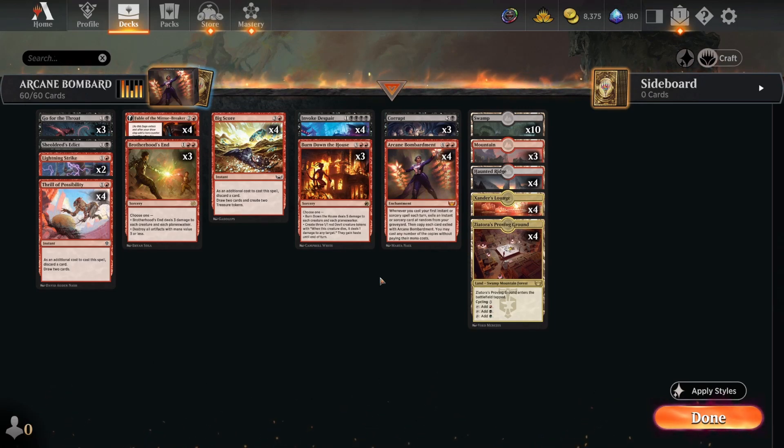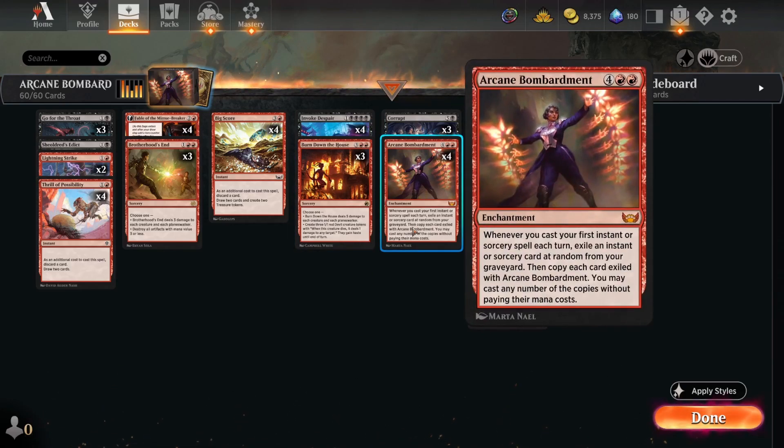Howdy folks, bombardment is back. Today we're playing, as the name suggests, Arcane Bombardment in All Will Be One Standard. The deck is built around the six-mana enchantment Arcane Bombardment. Basically, when you cast the first instant or sorcery spell each turn, you exile an instant or sorcery from your graveyard at random, then copy it. You can do this over and over every turn.